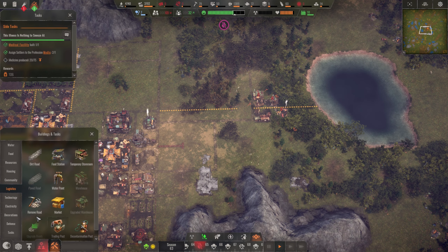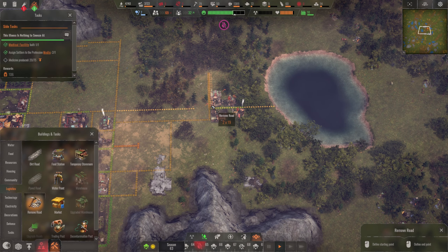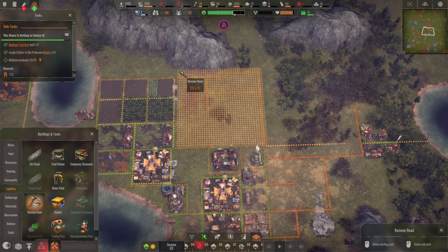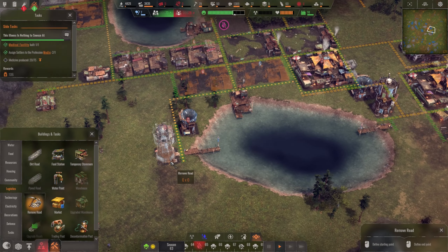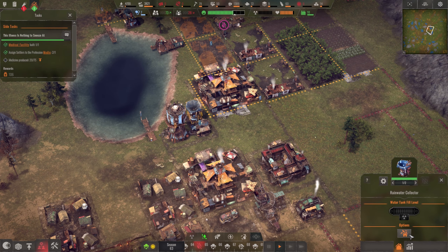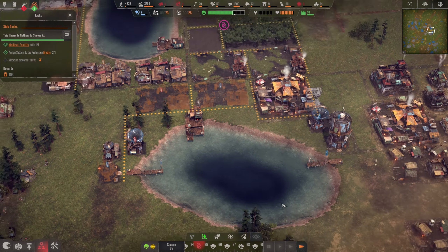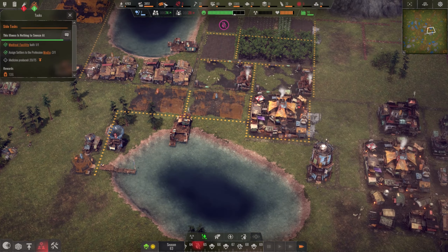I'm just going to slow things down so that I can focus on getting rid of some roads that we don't need anymore, like this one and these ones, and also this huge area there — get rid of all of those roads. We can get rid of our well on this side and also the rainwater collector on this side. The water tower we're going to hold on to because we still need to get that one built, but we can remove the jetty.